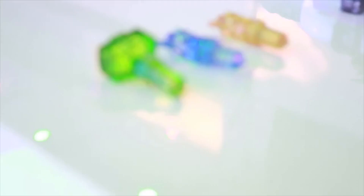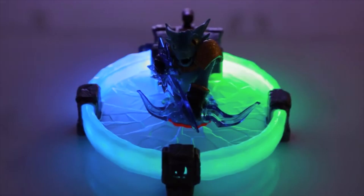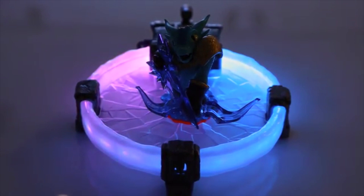Traptanium is associated with the eight different elements of Skylands — you could find earth, air, fire, water, life, magic, the undead, and technology. When you look at the traps, they're these beautiful sparkling crystal toys set up with different sculpts, really interesting shapes and forms, in these beautiful transparent colors where light propagates through them really nicely. They sparkle and shine, and we use that light because we've added more lighting effects to the portal.